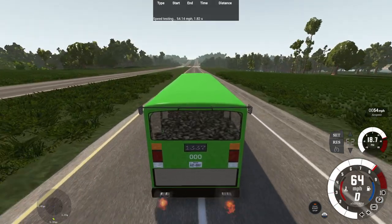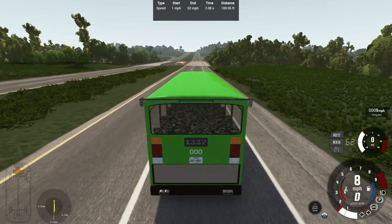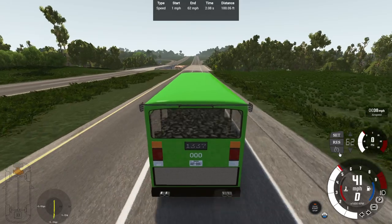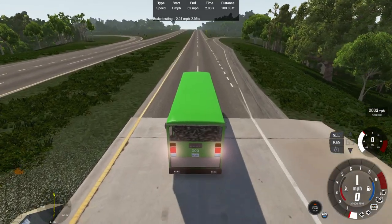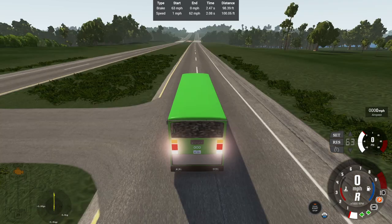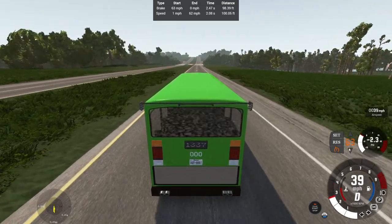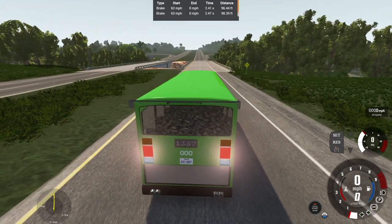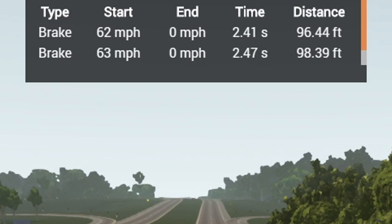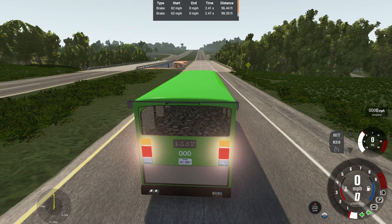Hit the gas and we'll get the temperature gauge. 2.08 seconds, 100.05 feet — god damn! You can see the temperature gauge just explode. We got some engine issues. For the brake test, from 62 to 0 — in 2.41 seconds of 96.44 feet. Holy crap! Time-wise and distance-wise, this thing stops on a dime. That is stupid fast.